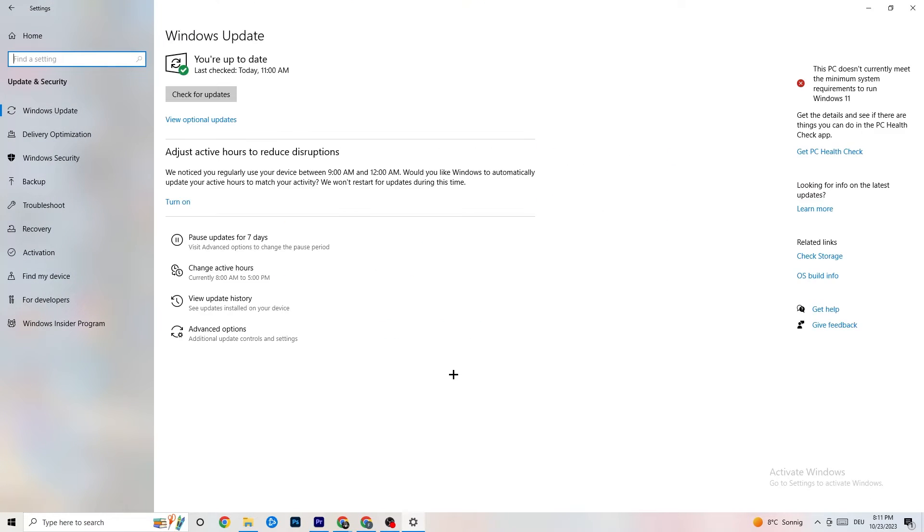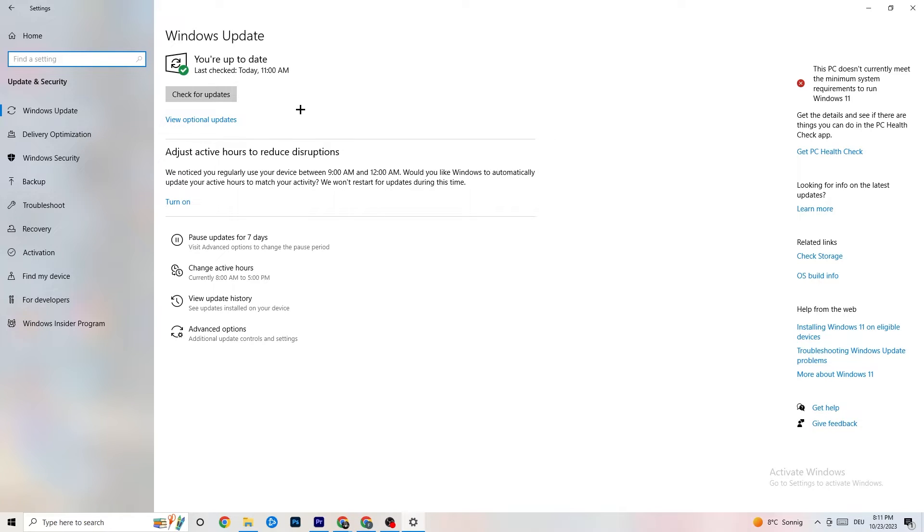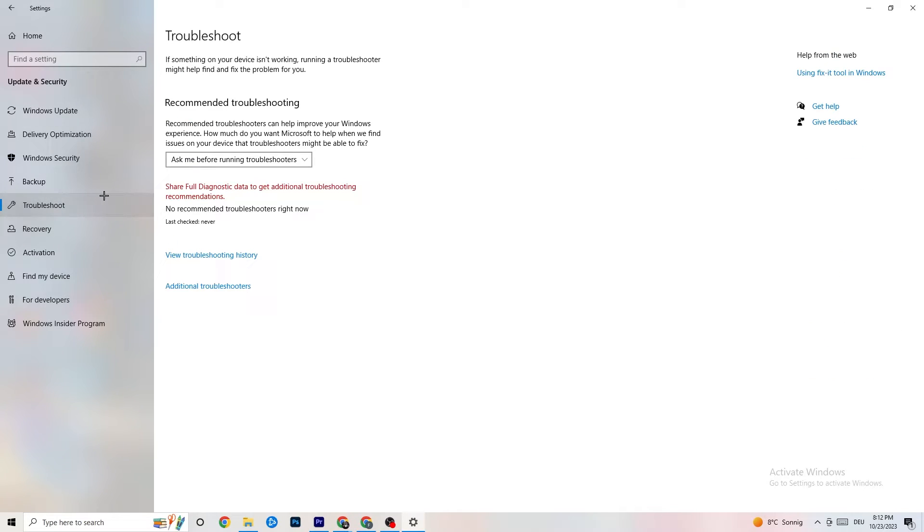Go back to main Settings and click on Update and Security. Check Windows Update — make sure you have the latest version of Windows. Keeping Windows updated will increase your system's performance and help with issues. Also go to Troubleshoot and run the built-in troubleshooter — sometimes it finds something, sometimes it won't, but it's worth trying.